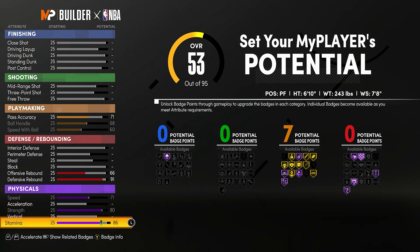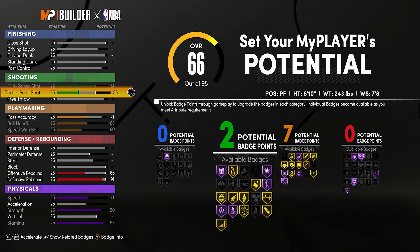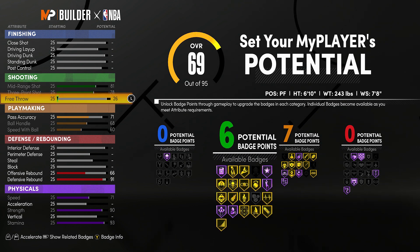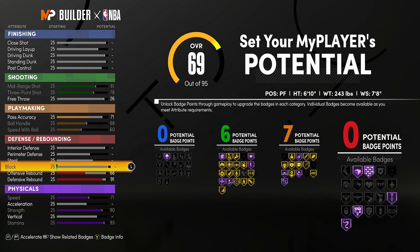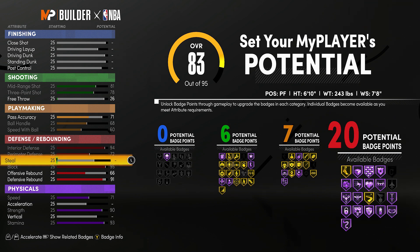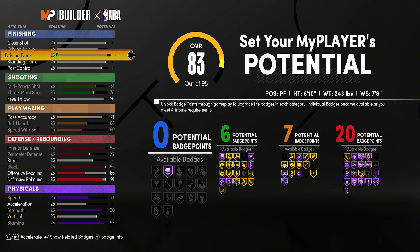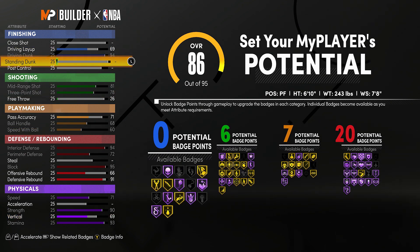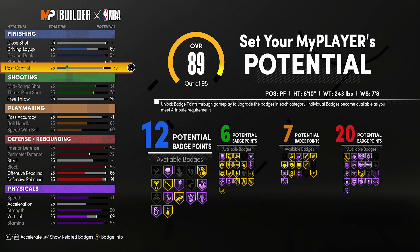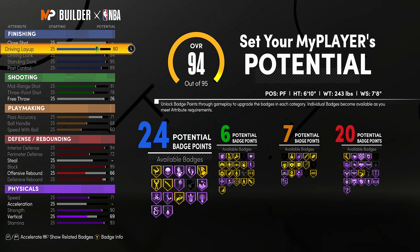We want the speed. I'm not going to do acceleration because acceleration is for your first couple of steps before you get max speed — you're not going to be a ball handler with this build, so why have acceleration? We can put it on other attributes. With the shooting I'm not really going to be too much of a shooter — I'll still upgrade mid-range and three-point to get those six shooting badges so people leave me wide open and I'll be able to knock it down. Interior and perimeter block maxed out. I'm going to have my driving dunk and standing dunk maxed to get those contact dunks, and my post control — that's going to give me 23 finishing badges.